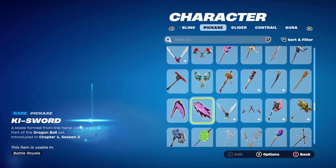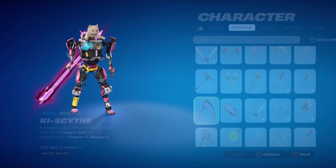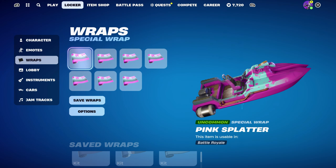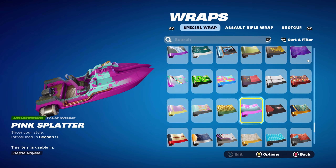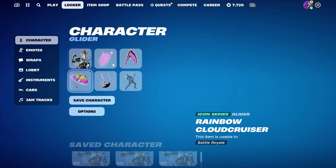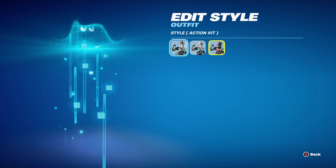The pickaxe is the Kai Scythe, part of the Dragon Ball set introduced in Chapter 4 Season 2. You can use either the Kai Scythe or the Kai Sword — they're both Goku Black's pickaxes. If you don't have these, use anything pink-themed. The weapon wrap is Pink Splatter, introduced in Chapter 1 Season 9, using it for the pink and the blue.